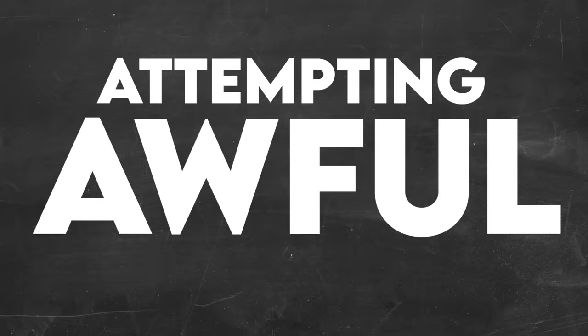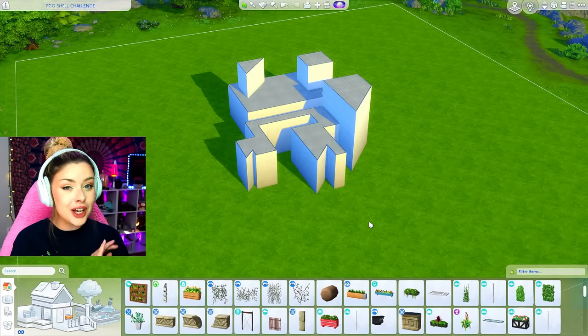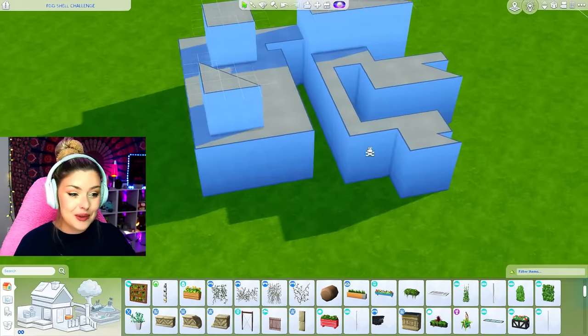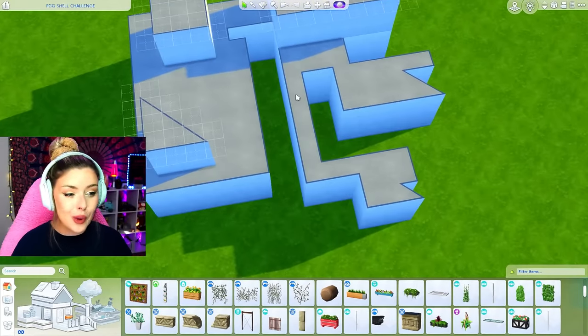Are you guys mad at me? So recently Fake Gamer Girl, another Sims creator here on YouTube, put out this awful shell challenge. I literally cannot say enough bad things about this freaking shell challenge. Look at it — there's diagonal pieces, there's one-tile-long hallways, it doesn't make sense at all.